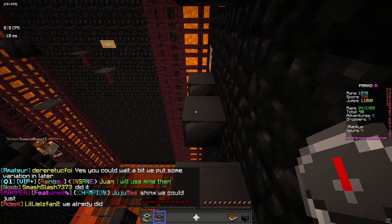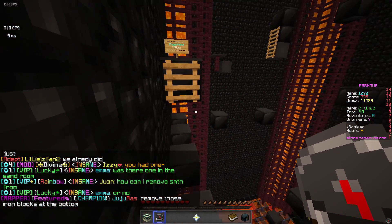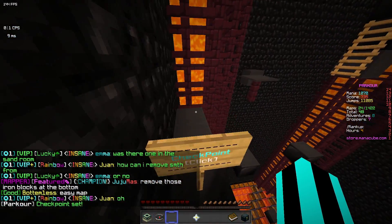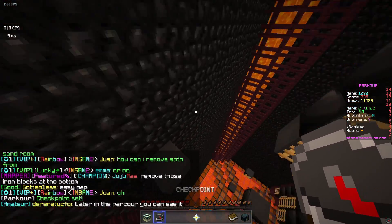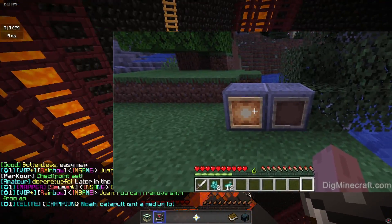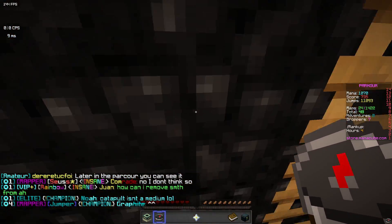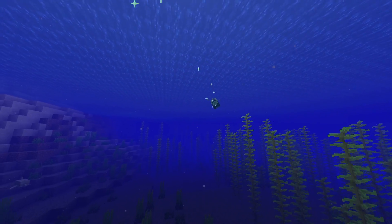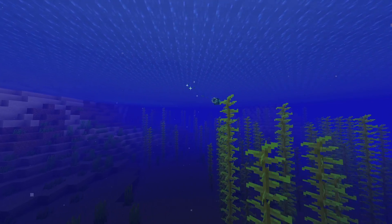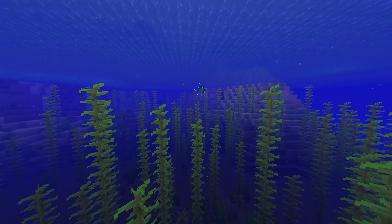As I said, they drop glowing sacks, which are actually quite cool. You can use them on signs to make the text glow, as well as item frames, which I'm sure you've already seen. You probably think they're quite underwhelming, which I agree with honestly, but I guess it's still cool. Also, something to bear in mind is that because they have the same AI as squids, they are quite annoying to kill — because when you hit it, it basically becomes a SpaceX rocket.